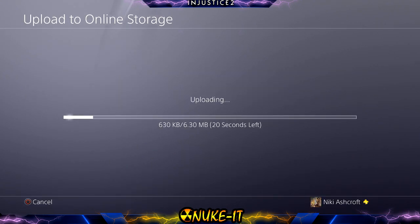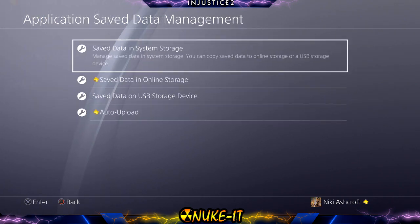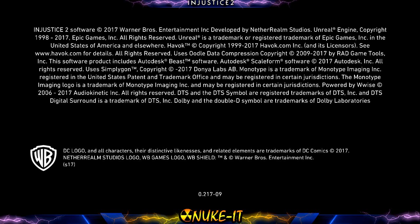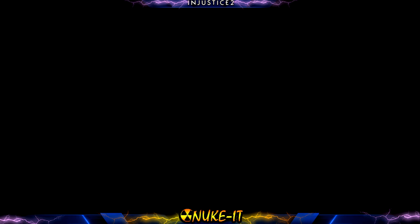Apply to all, say yes, and it'll upload — and that's done. We can now go back into the game, fight the matches, get our mother boxes, and then from there we'll download the data we just uploaded and do it again. That was the previous way of doing it before the patch.